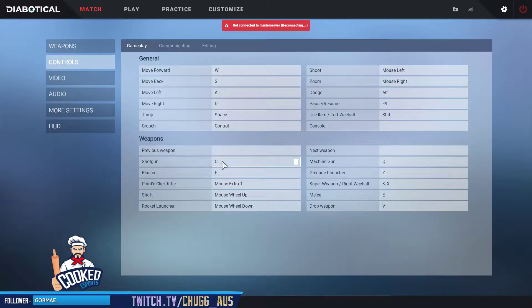So that's weapon key bindings. Assess what kind of fights and what kind of situations you pull them out in, and assign them a key based on that priority.